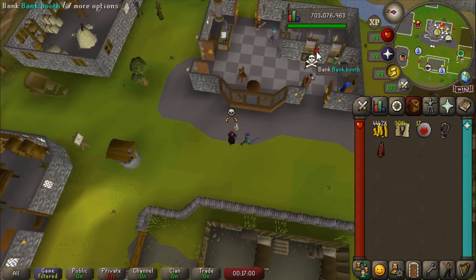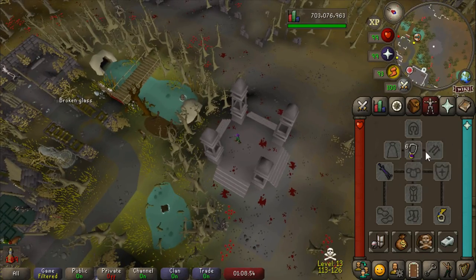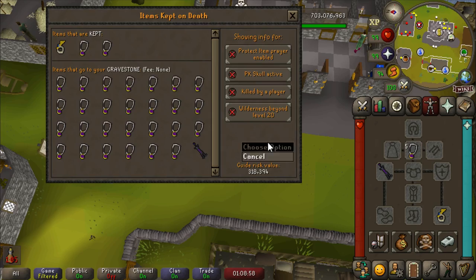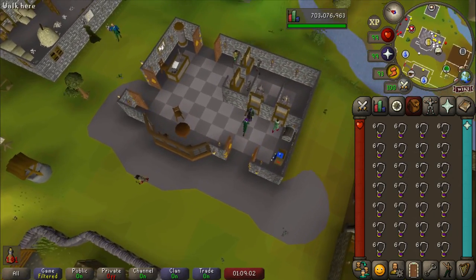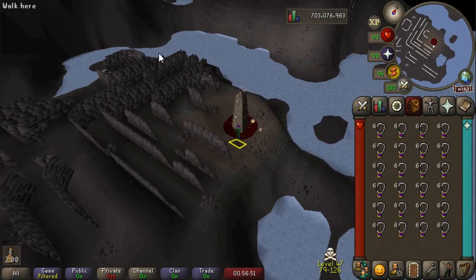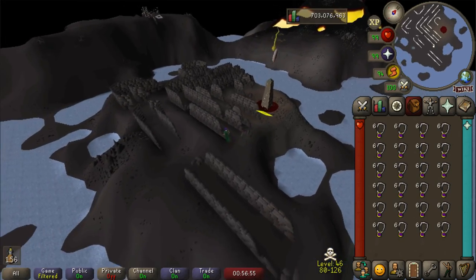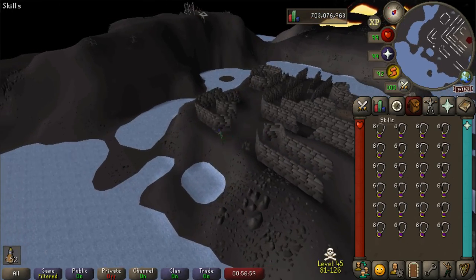For every two trips I make with my main, I can make one trip with that account. Using the alt account actually saved me a couple hundred K in death costs. I saw some dude with Staff of the Dead mystic just standing there waiting for me. There are all those 6,000 discharged glories I just bought. No eternal yet. I'm honestly starting to think my account might be bugged.